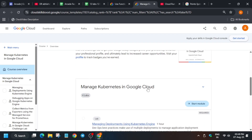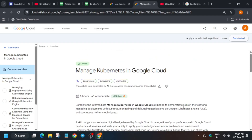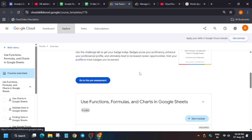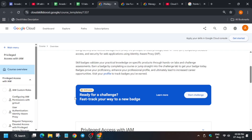But in a pre-assessment skill badge, as mentioned in the title and description, you only have to do one lab and the entire badge will be unlocked. Here you can see there is a pop-up — 'Go to pre-assessment.' Or it may show as 'Ready for challenge, fast-track your progress.' What you need to do is just click on 'Start Challenge.'